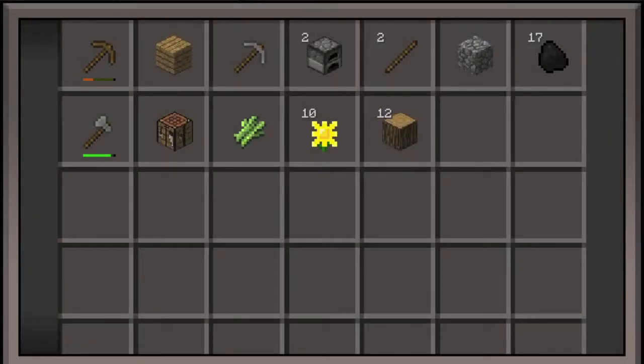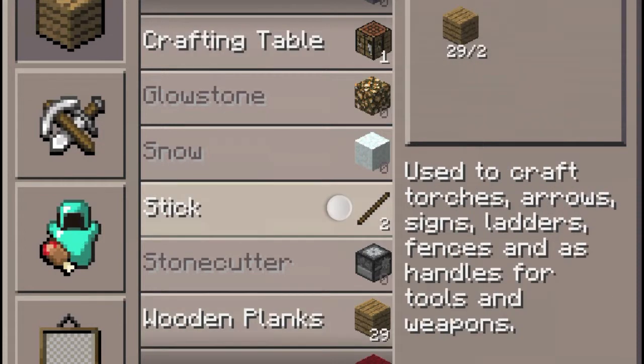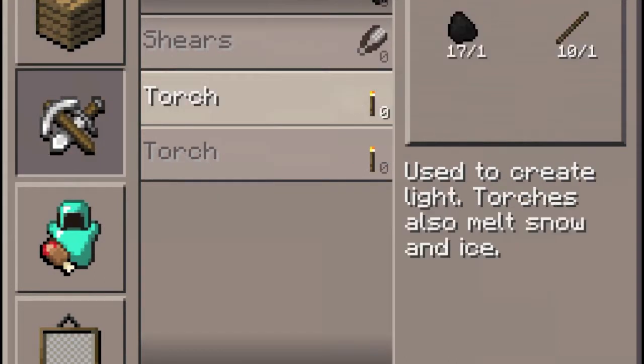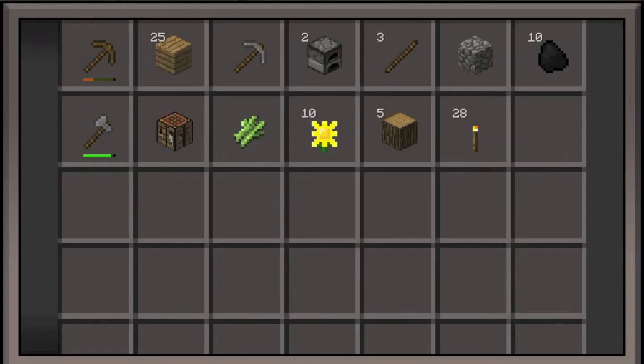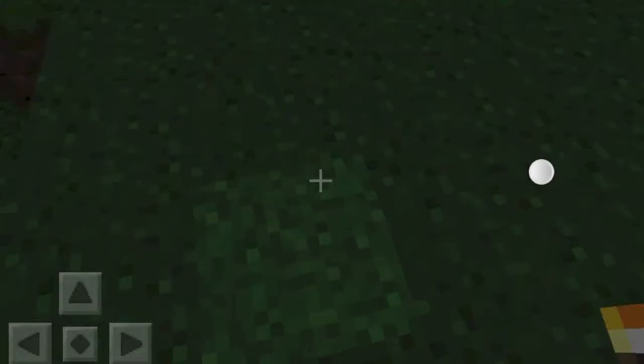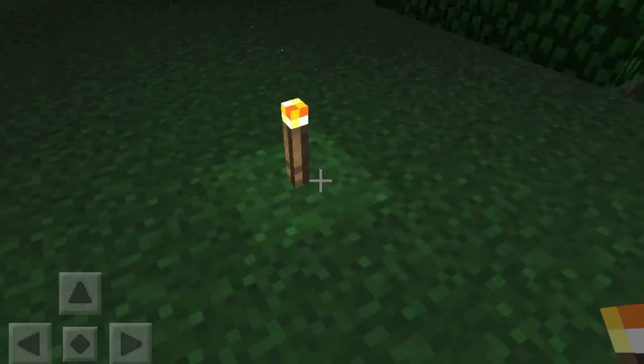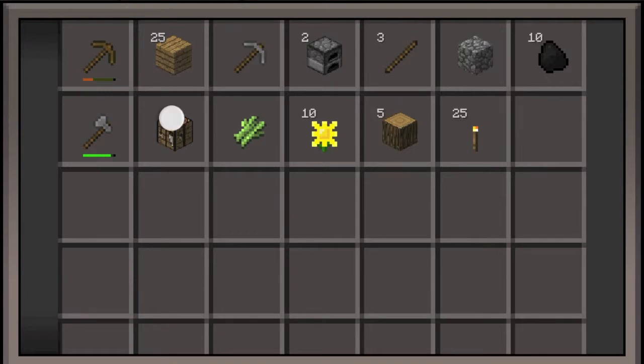Oh no, it's night time! So I'm going to craft some wooden planks and some torches. I'm going to craft 28. So yeah, let me get my torches out and hope for the best. I think I'm going to make — nah, I don't have enough stone to make a sword. Okay, that might be a problem.